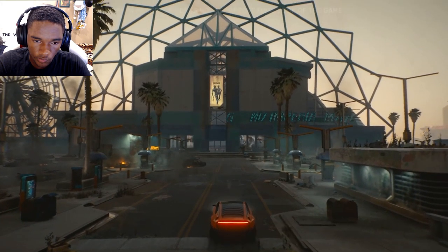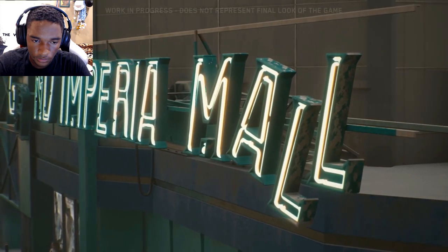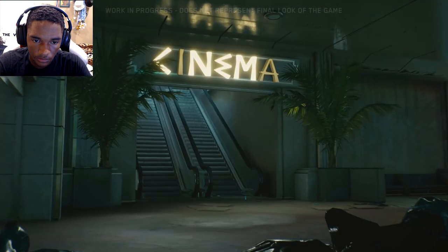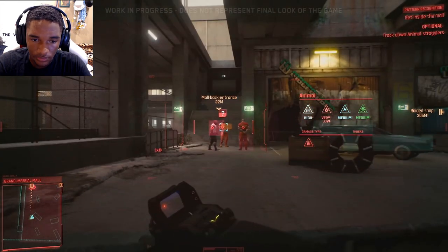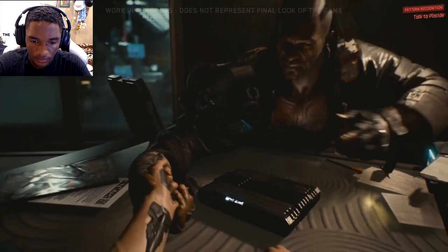The Grand Imperial Mall is a whole other story. It was one of the last developments in Pacifica to lose its funding. Until recently it stood vacant, but now a gang called the Animals has moved in for reasons unknown. Something's not going right for the big guy up top. And that's what we need to learn in order to earn the trust of the Voodoo Boys, the Animals' rivals.